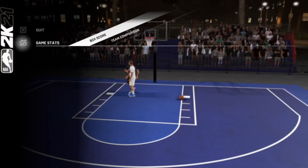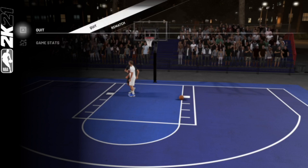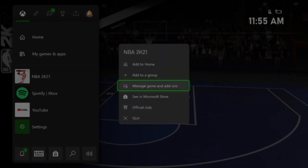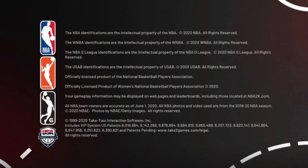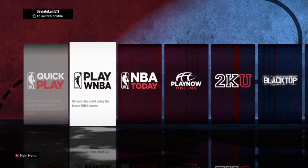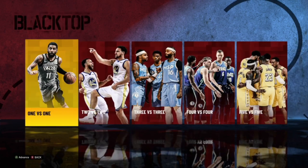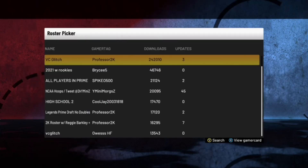Once the game is over, you will get your VC. To ensure you can keep doing this over and over again, you can no longer hit rematch — all you want to do is close out the application and then reload the game back up. Once the game loads back up, do this as fast as possible: go back to Blacktop, hit 1v1, put your controller on the right-hand side, change roster, pick the very first one you see, and it'll put the roster back onto your Blacktop.